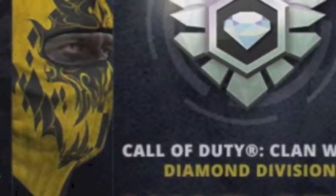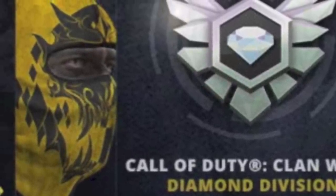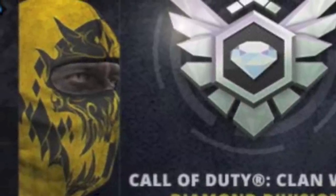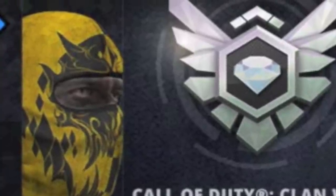Another thing you can unlock is this Assassin Helmet. In order to unlock it, you have to win two Diamond Division Clan Wars. This seems pretty hard, and I think it is pretty hard, but it is definitely worth a try because it looks absolutely gorgeous.